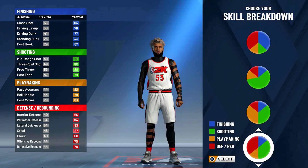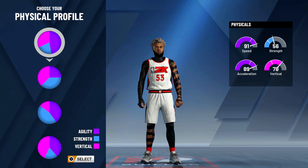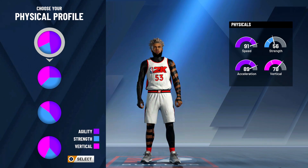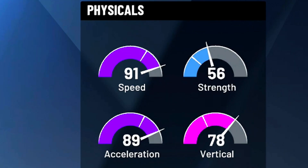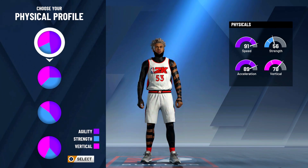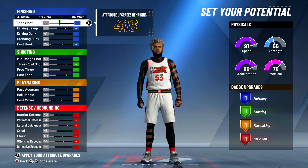We are going to take the green and red pie chart. Now we're on to the physical profiles. For almost every single guard build in the game, I recommend you pick the top physical profile with the most speed and acceleration — this build is no different. You want to get 91 speed and 89 acceleration. Definitely pick the first pie chart, the agility pie chart, with 91 speed.